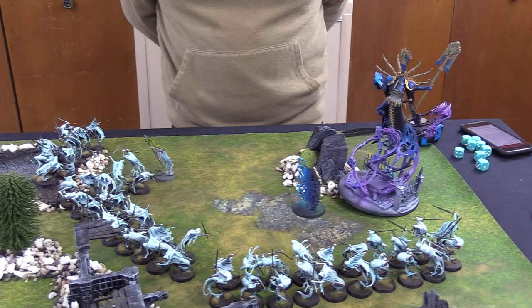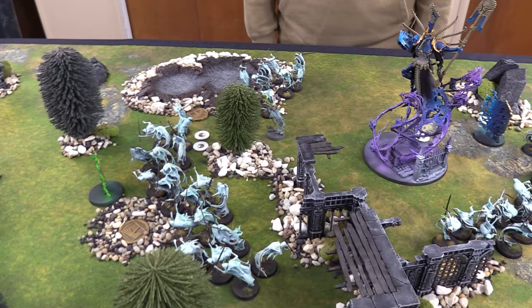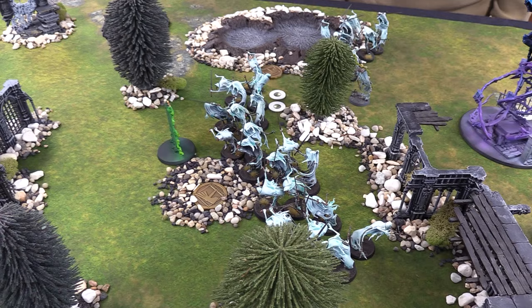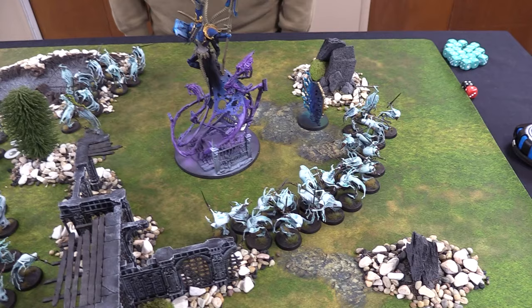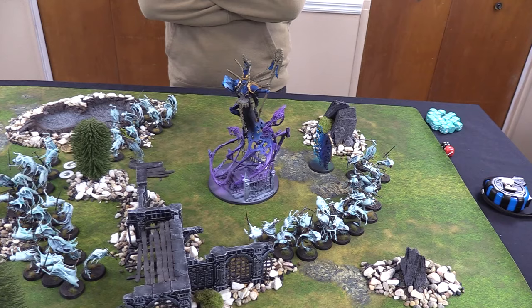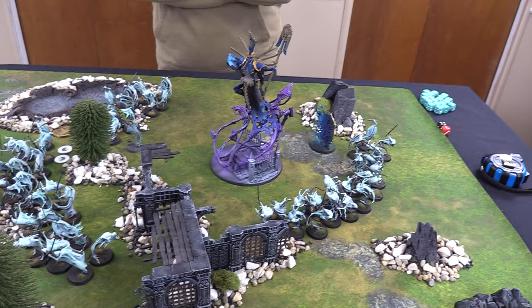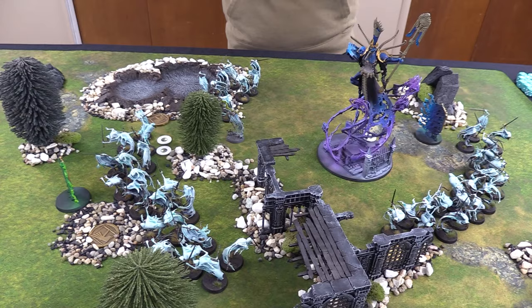End of Nighthaunt Turn 1 movement: all units move up to cover objectives. The 20-man buffed unit takes the center objective; the Guardian and 10-man unit move to support another objective near Jesse's deployment. The Guardian stays in range of the Spell Portal for future casting. No shooting or charges for Nighthaunt. They score their battle tactic plus three out of five objectives for maximum Score One, Score Two, Score More — five points total for Nighthaunt after Turn 1.